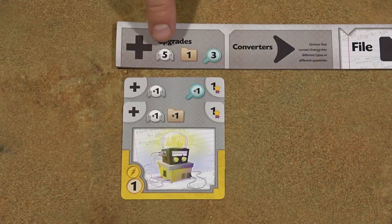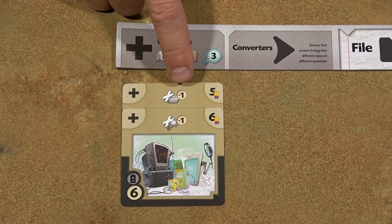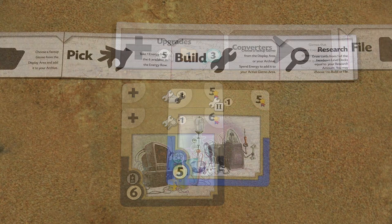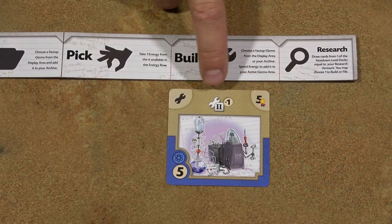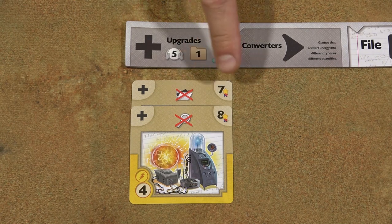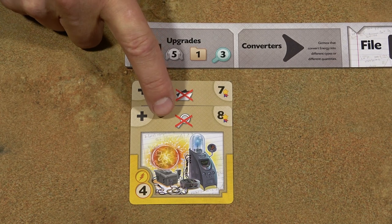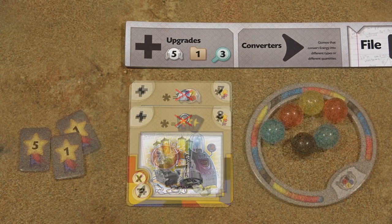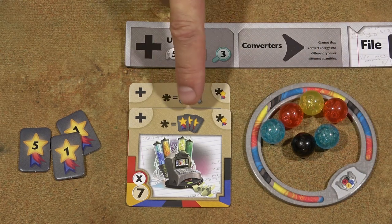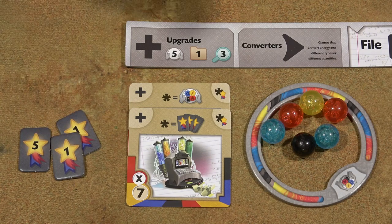These symbols increase your storage limit, archive limit, and research number. These two effects allow you to spend one less sphere when you either build from the archive or build through the research action. This effect gives you one sphere discount when you build a level two gizmo. Finally, there are four special upgrades in the game. The first two give you a lot of victory points, but the first one means you are not allowed to perform the file action, and the second means you cannot perform the research action for the rest of the game. This card has victory points equal to the number of spheres in your storage ring. And this one gives you as many victory points as you have in victory point tokens — basically doubling the victory points from those tokens.